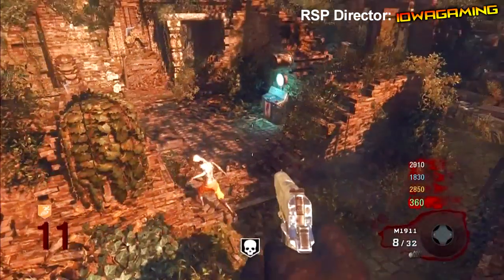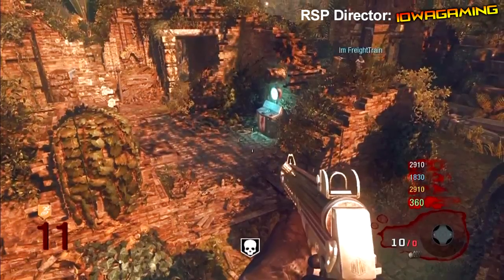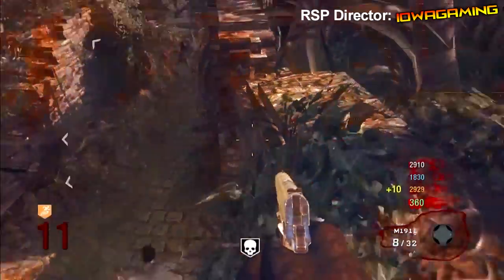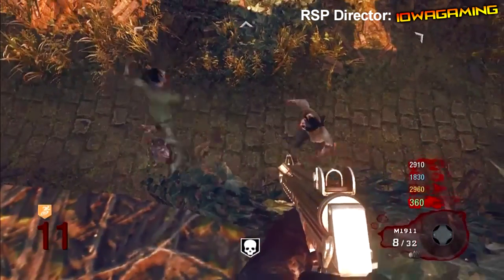It's a good barrier glitch — zombies can't hit you, they just pile up underneath you. Your friends can grab drops, and if you need to jump back into the map you can always do that. Since you didn't grab the focusing stone you can keep doing this over and over, so it's a very good glitch. If this helped you or you enjoyed it, please like, comment, and subscribe.